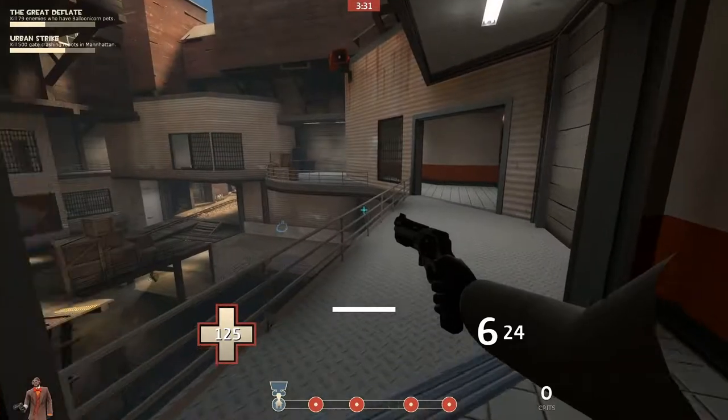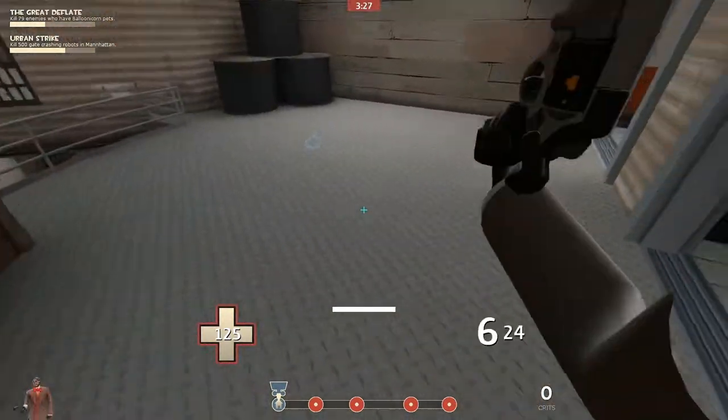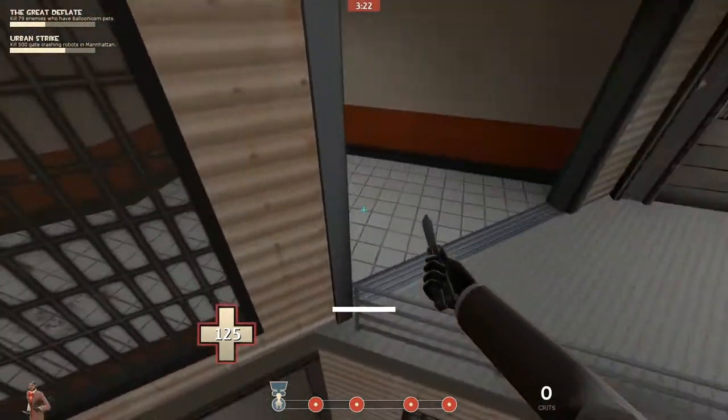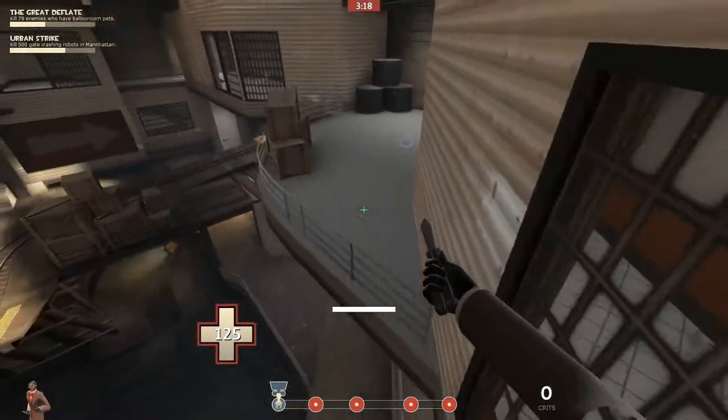Another very useful jump in this area is going across from this balcony over to here. There's quite often an engineer camp up here with a dispenser, so by using that jump you can get past any blockage and get to the engineers quite easily.